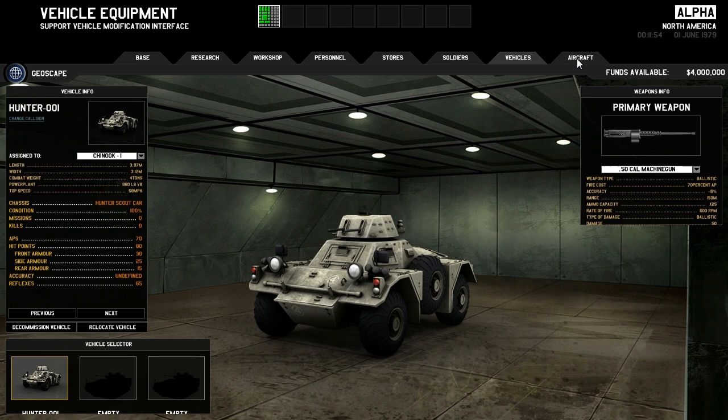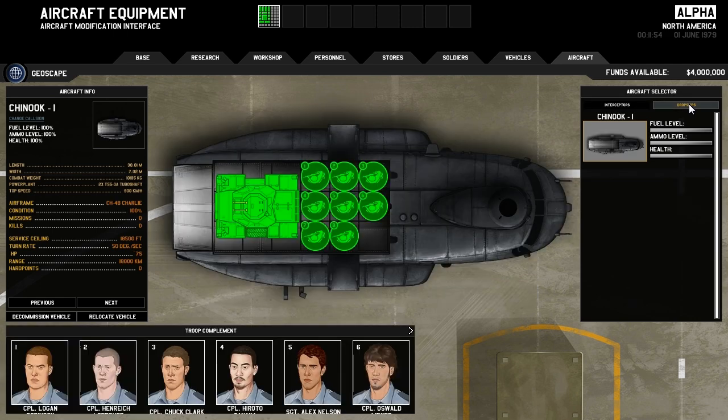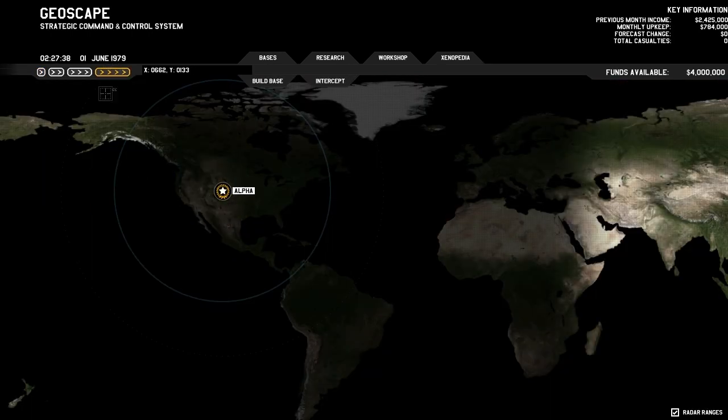We can also check out our different aircraft and equip them with missiles and cannons. Obviously later on I'm hoping we'll be getting different kinds of aircraft, but right now we're stuck with these fighter jets — F-17s. And we have one drop ship, which is our Chinook. When we get to the battlefield you'll be able to see it more clearly — it's a large helicopter with two different blades, it looks like a normal military helicopter. I really like the direction they took with that. Anyway, let's head to the geoscape and hit up the timer — make it go fast.